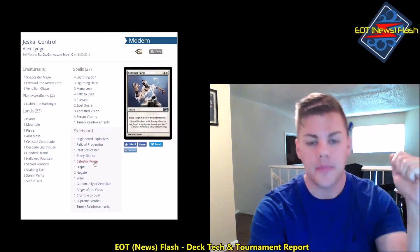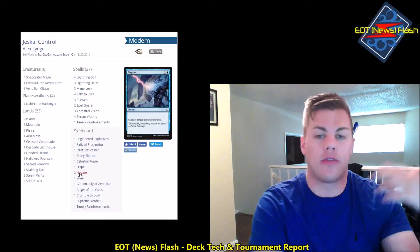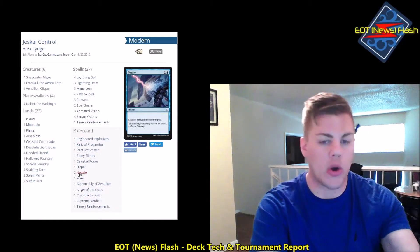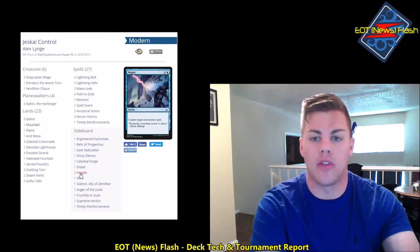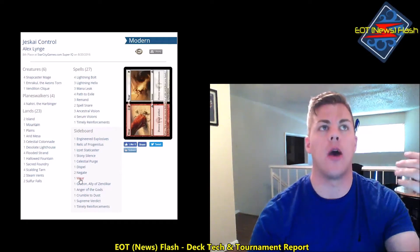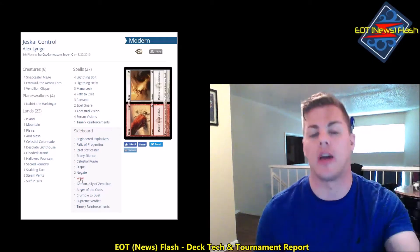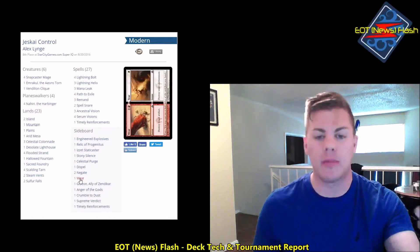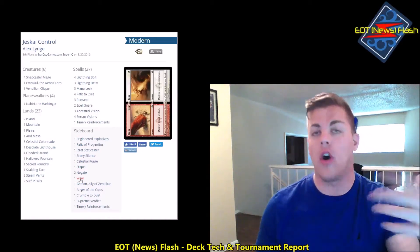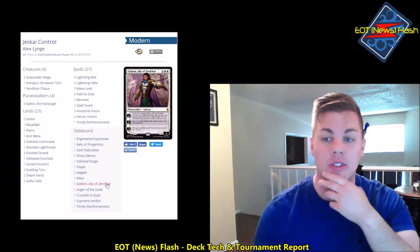Dispel is great for control mirrors, burn, and any combo deck going off with non-creature spells. Wear and Tear — I love multi-purpose cards in my 75 at all times. Cryptic Command isn't really playable right now, so having Wear and Tear as an answer to artifacts and enchantments of all shapes and sizes is great. I'll usually keep one unless I have a really good read on the metagame.